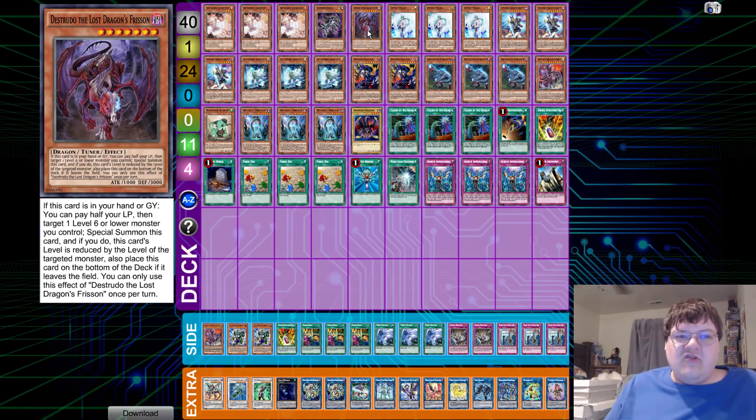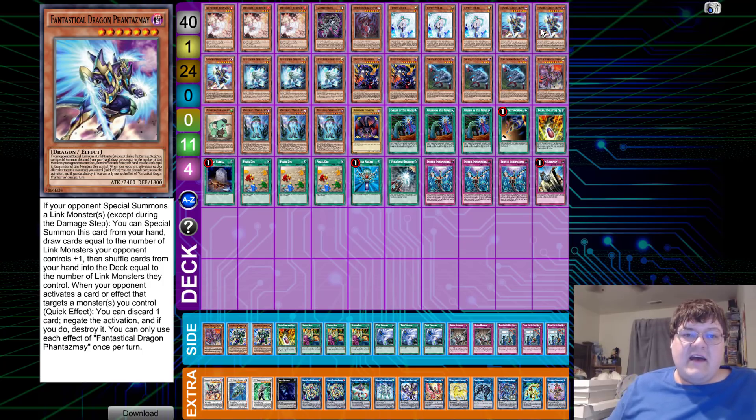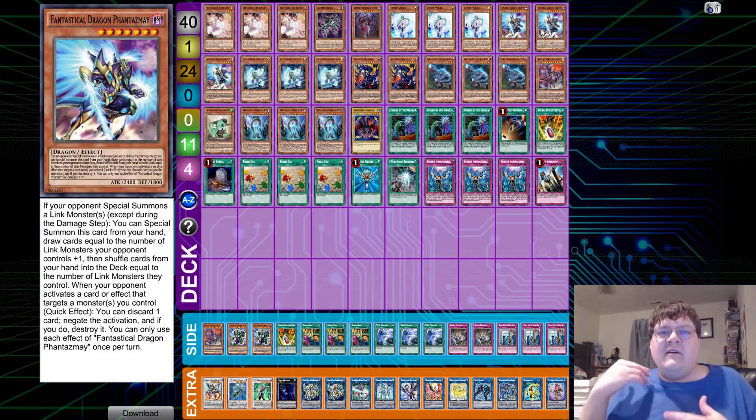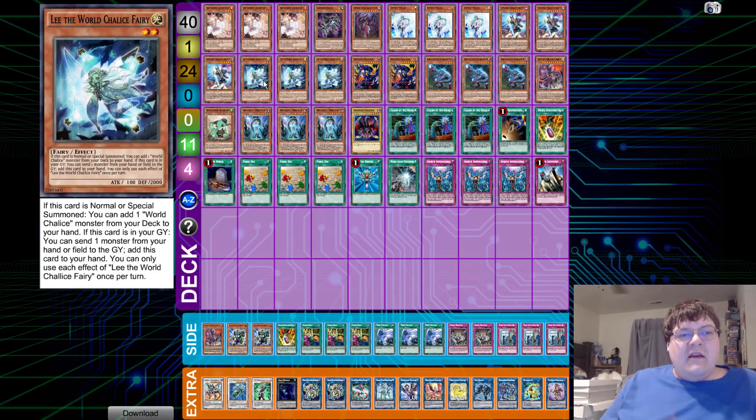Consistency issues will nip you if you run more. We have triple copies of Effect Veiler, much like Ash, along with triple copies of Phantasmie — that sculpting option and draw ability. If you opt for going second and attempt to build a board, you have options built into the main deck to counteract the metagame. We play triple copies of the World Chalice Fairy: 'No More Special' — you can add one World Chalice monster from your deck to your hand. It just depends on which combo piece you need.